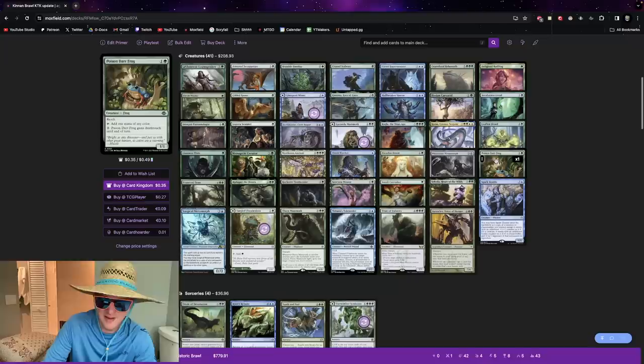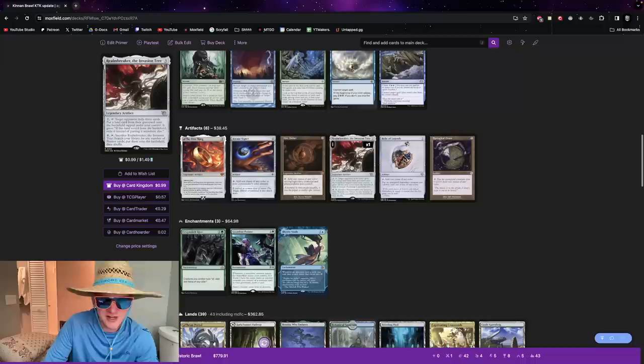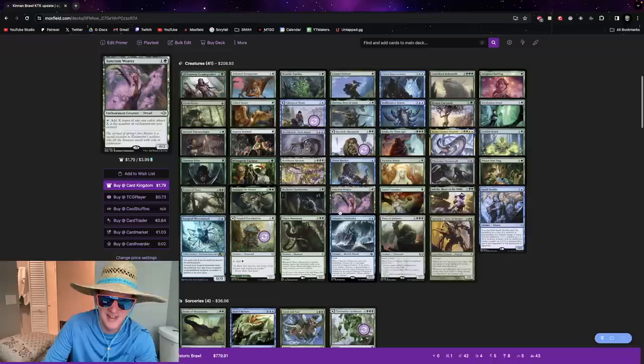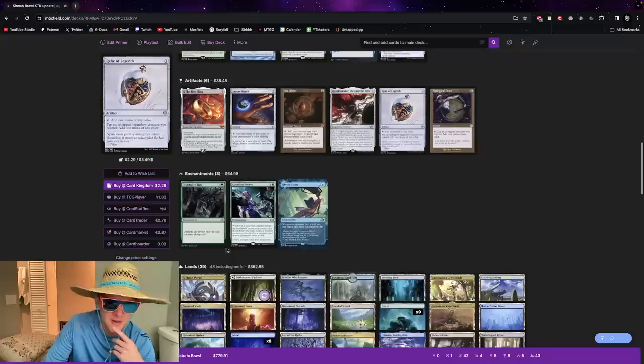Kinon plays a lot of mirrors, so a lot of times they cheat out their Nyxbloom Ancient and you make a copy for just three mana and pop off harder than they do. The latest mana dork, Poison Dart Frog — I'm a Florida Man now, I know all about cute frogs. A really funny card is Realmbreaker, the Invasion Tree. It's like a Tooth and Nail — if your opponent is shutting you down you play it early to keep up on mana, or sacrifice it later to go get Jiganitaxus and Vorinclex. It deserves a spot at 13 mana, which is not crazy in this deck.